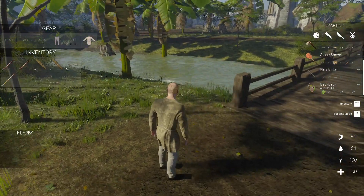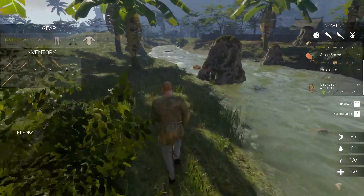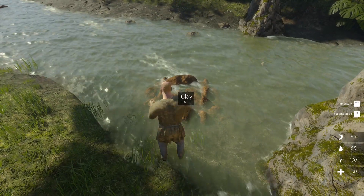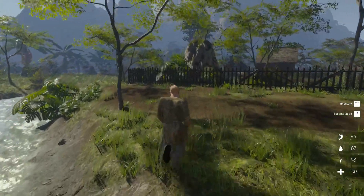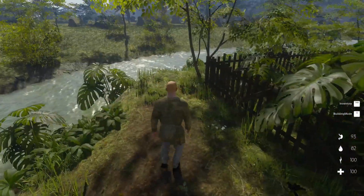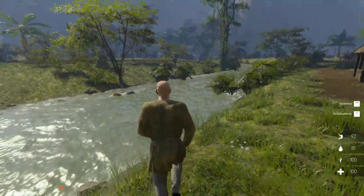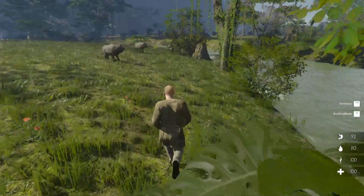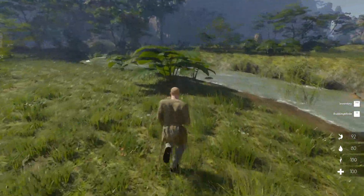Down the edge of the riverbed here we're looking for big green leaves. There's a clay deposit which we can't do anything with just yet - we'll need tools for that. Some plants here don't have the grooves we're looking for. We need a big plant with flat leaves, and I find it's down by the river's edge. Here we go - this is the one!